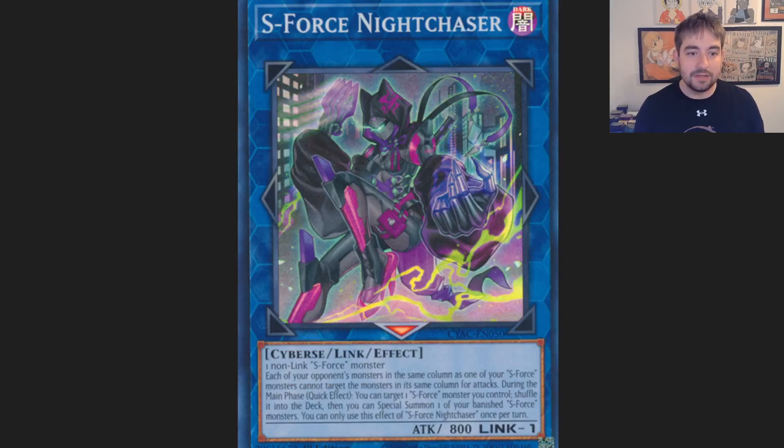S-Force — I had to throw this one out there because it's still part of the same lore. They have a Link 1 that actually has a quick effect. Kind of in the same vein as Vanquish Soul: if you can just make this card, you get an extra monster summon back from banish to help get more resources, more bodies on field, and then get the double interruption off of Masquerena potentially. Still pretty good.